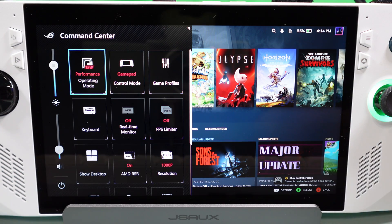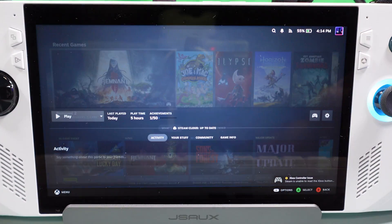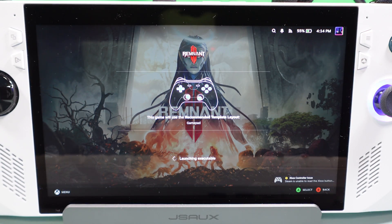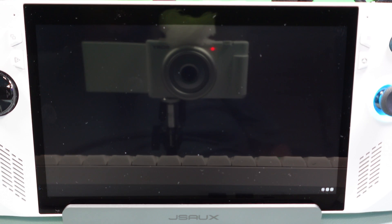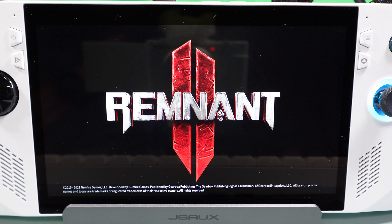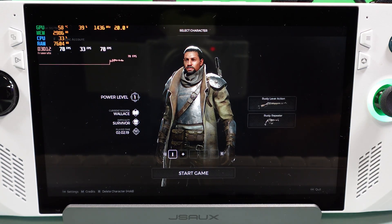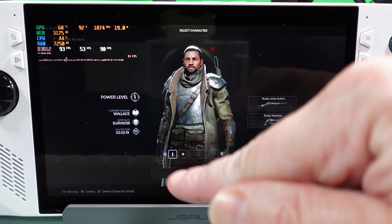We're going to play with 15-watt performance mode and then open up Remnant. I've got Afterburner running in the background so it'll show me FPS. I'm telling you, most of these modes I've played on, you're lucky to even get 30 FPS. This current setup seems to be the best option. I even tried it with 6GB — a kind of new hidden feature you can get to — but it really didn't work well with that. Most of my time has just been tweaking this game and not playing it.